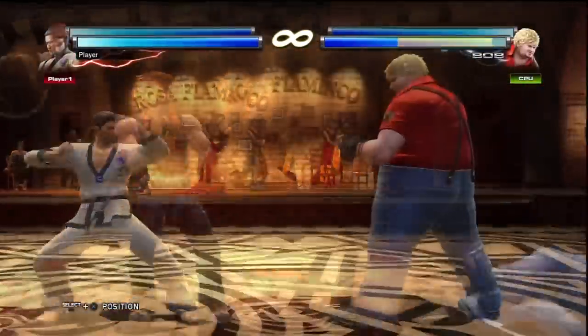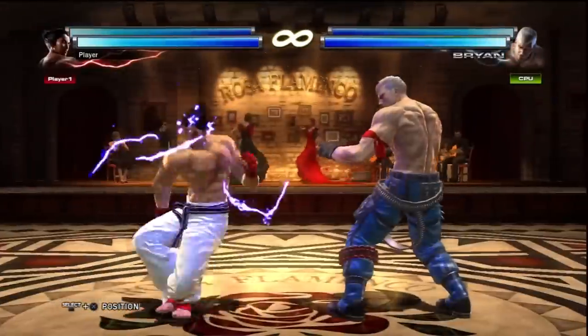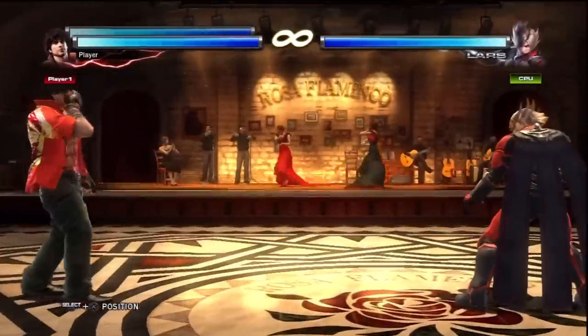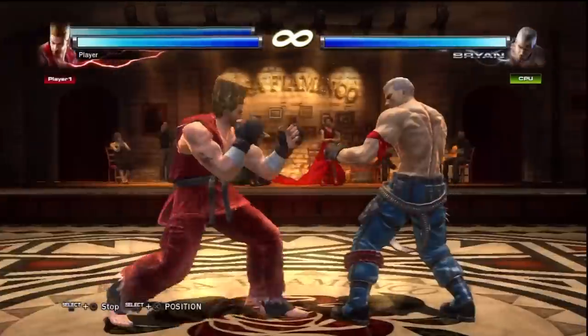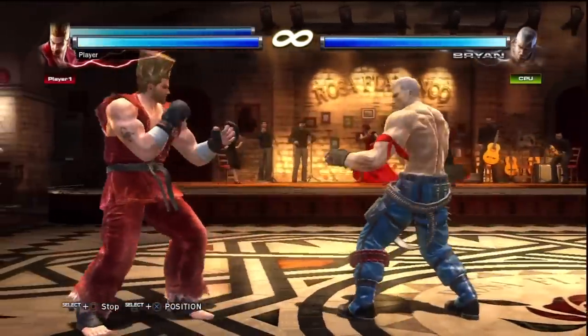There's a Tekken phenomenon we like to call the 'deer in the headlights' effect with unblockables, where players seem to enjoy watching the pretty colors of the charge-up and getting smacked in the face by it. Do yourself a favor and don't fall for this nonsense. Also remember, some characters have very fast unblockables, but they typically do less damage.